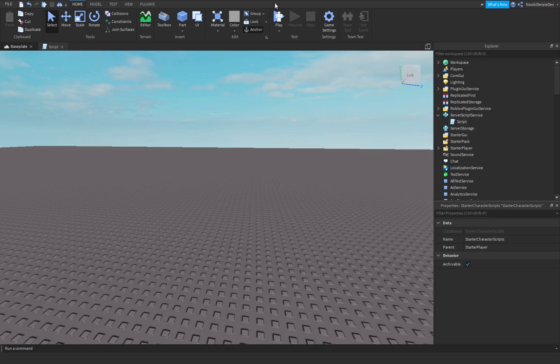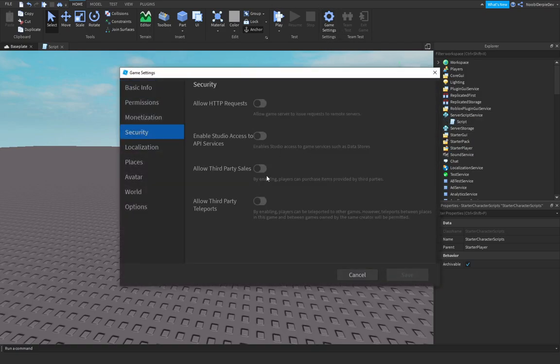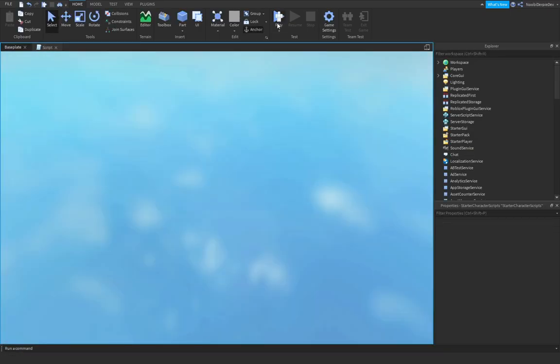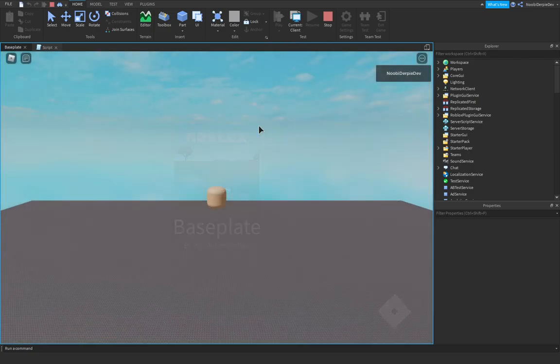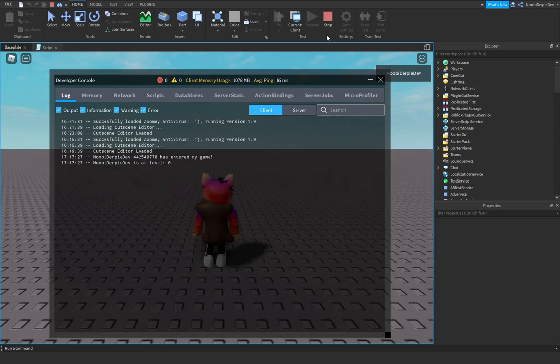We're going to go into your game settings, go into Security, and enable the API — 'Only API'. Save. We're going to play our game and it should be working now. NoobieRubyDev has entered my game. NoobieRubyDev is at level zero. So Noobie is actually at level zero, which is quite logical.